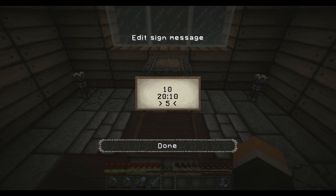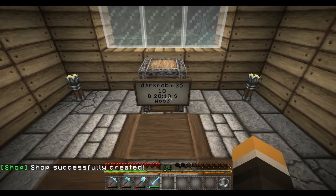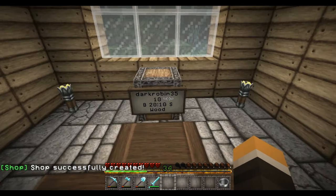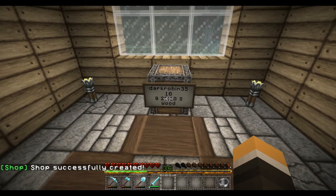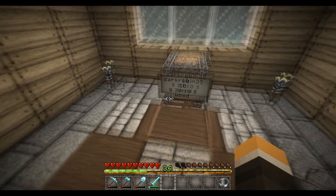There we go. After you create a successful sign, it adds your name to the top line there. As you can see, it's pretty simple as well. On the bottom line, put the item ID and it'll change it to wood — or whatever item you're selling — for you.